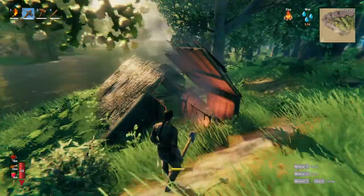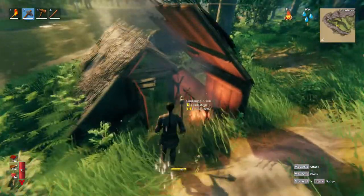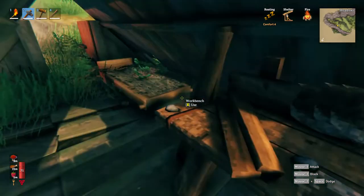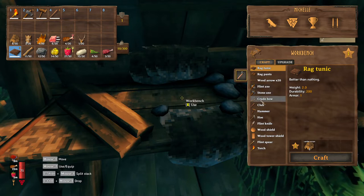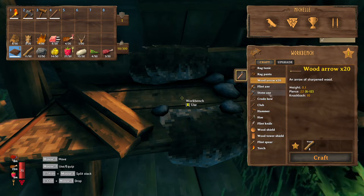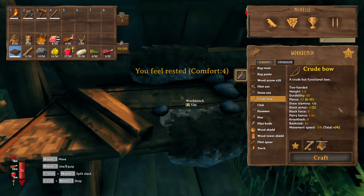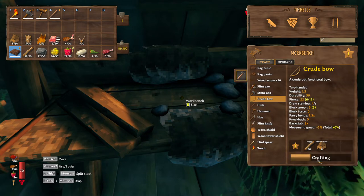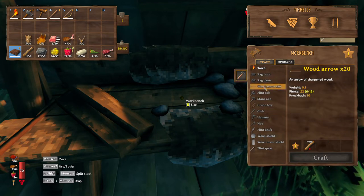We have a tiny little hut here, we have our wonky wall that we built last time — it's not exactly very straight but it's keeping our fire safe. Inside here we have our little crafting bench. I want to go see if we can make a couple more things. We can make a crude bow. Can we make wood arrows? Looks like we can. We do have enough leather scraps from the pigs, so let's go ahead and craft that.